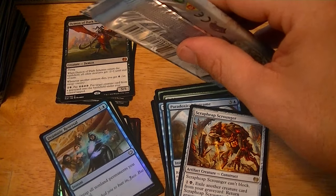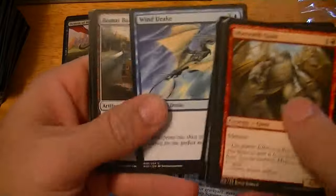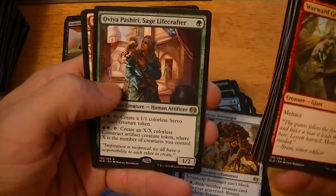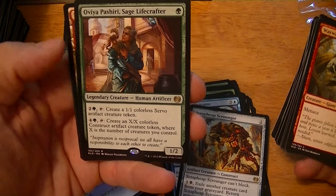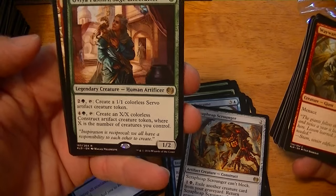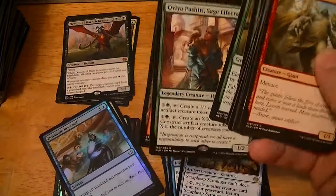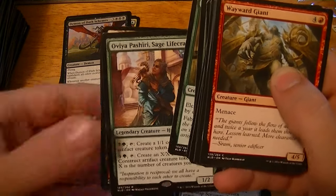This is the bottom left pack — five dollars. Doubt there'll be two mythics next to each other, but you never know. Maybe it'll have an Invention — or a dollar rare. Ballyrush Banneret, Renegade's Freighter, Arborback Stomper, Elegant Edgecrafters. Via Pashiri, Sage Lifecrafter — create a 1/1 Servo Token for three, or create an X/X colorless Construct Artifact Creature Token where X is the number of creatures you control. That's where the Construct Token came from. Dollar.